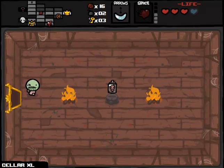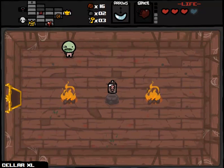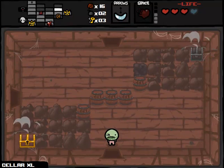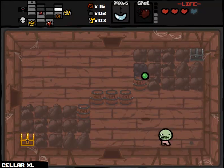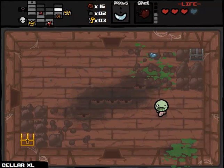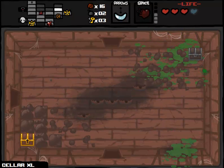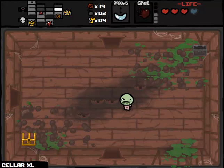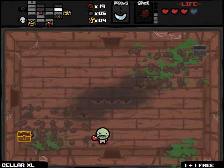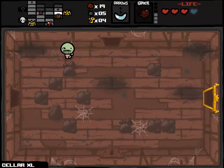Let's see who we've got in this item room. Fetus in a Jar — I would love to take this so much. That would simplify my problems greatly. I'm exercising incredible restraint to not go with the luckiest item I could possibly go with right now. I would much rather take Fetus in a Jar. Sadly, the one time I get it — and it's pretty rare — is the time we are unable to use it. So I think we're basically done with Cellar XL.